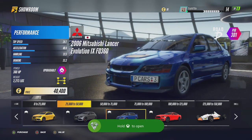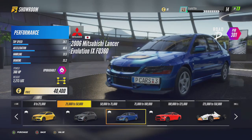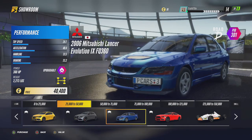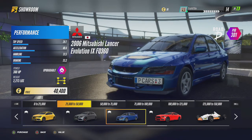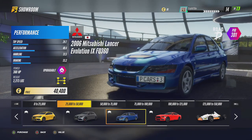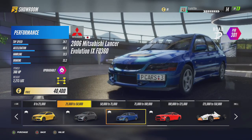Oh, by the way — I forgot to mention that for the race you do to get some cash, you want your AI difficulty to be on the highest, the AI aggressive level to be on the highest as well, and you want all the assists turned off. Don't worry, it's very easy on this game to race without assists on. That way it gives you the most XP.